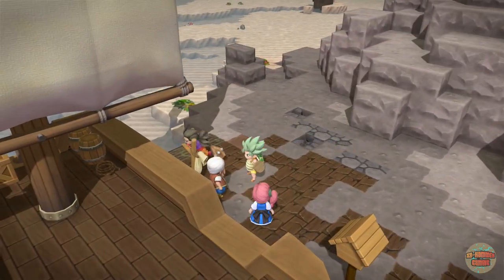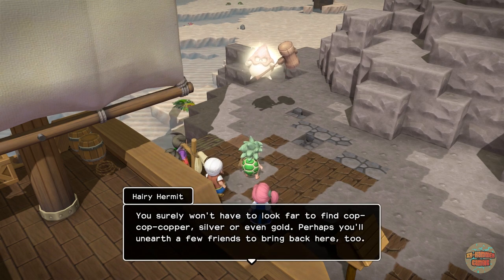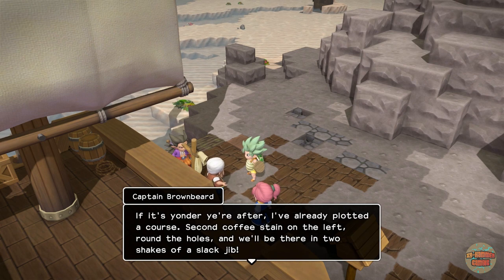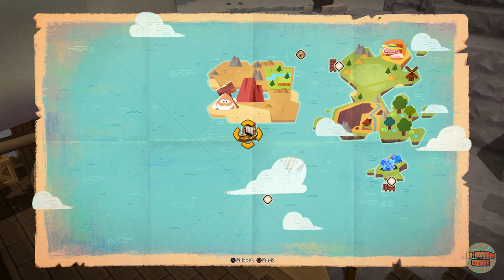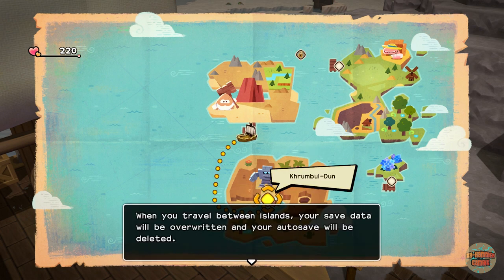Let's talk to her. Oh, Brownbeard! Crumblethon — this place is very unique, with copper, silver, even gold. Beautiful stuff. And it sounds like they need our help. Yes, I'm ready. I love how this place just appeared — we didn't even know it existed. Off we go, to Crumblethon!